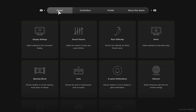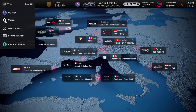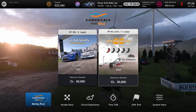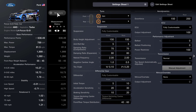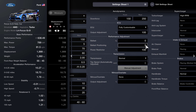Before I do that I'm going to check the options and make sure that our race difficulty is on normal. I'm changing from hard to normal because we're heading off to Sardegna for the Dirt Champions and I cannot, cannot do this on hard. I am finding it absolutely impossible.